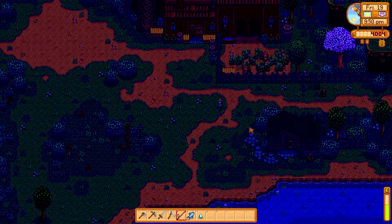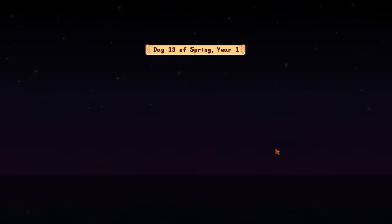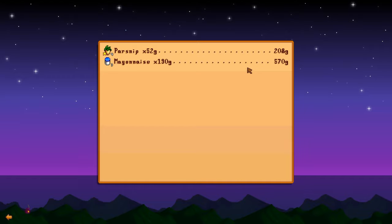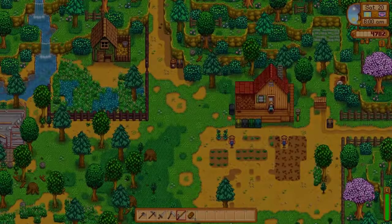We could donate the frozen tear to the museum, but we also need it for the community center. Time to head home and head to bed. We've leveled up our farming — that means we get our preserve jar! This is excellent news — we can start making way more money if we start making jellies, jams, and pickled substances. In the new update, things are colored differently, and I can't wait to get that in and start pickling.